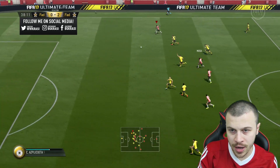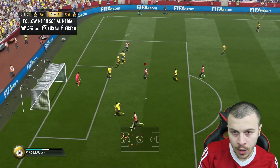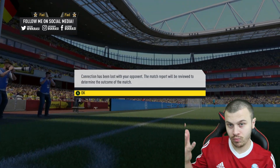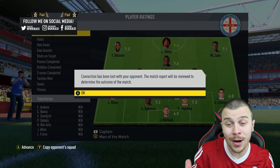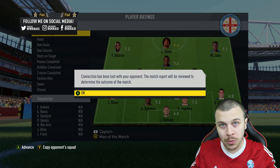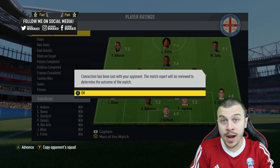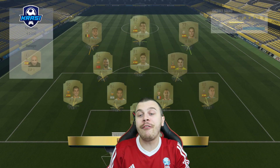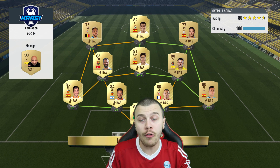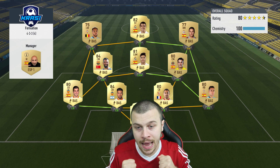Moussa, perfect. Great ball. Come on Zaha, enter the box. What a cross, and what a diving header that would have been. Our first opponent of today's episode decided to rage quit the game, so it means we are gonna play one extra game. Let's get straight into the second match. In the second game we are going to face off against a full La Liga squad with cheap players all over the pitch. We've got a better squad — hopefully we are gonna take the second win of today's episode.